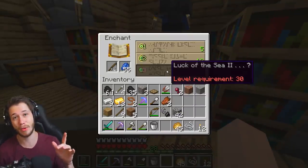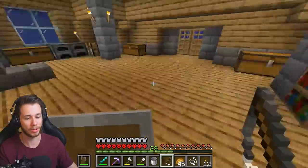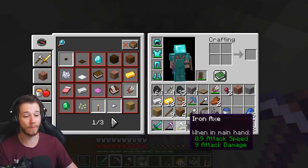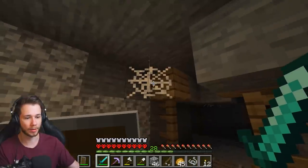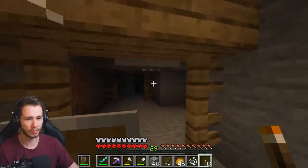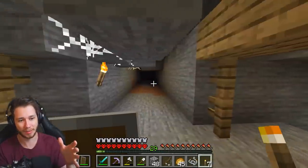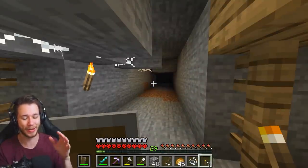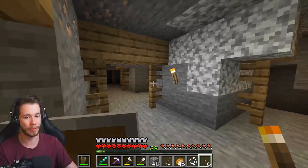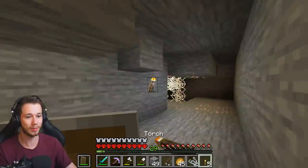Hopefully I get Lure and Luck of the Sea — those are important for this fish farm. I might get level 30 real quick so I can get that. There's free XP in here but we have to be very careful. Wow, there's string literally right here — I knew I should have just come in here. Let's do a little bit of exploring, a little bit of head poking — why not? Here's some zombies. Wait — is this a spider spawner at the end of this hallway? I want to turn that into a spider spawner farm — that would be pretty sick, and it's literally right below my house. Comment down below if you guys want me to do that in another episode.